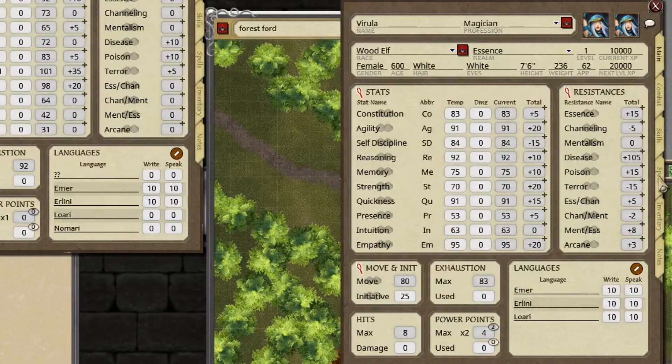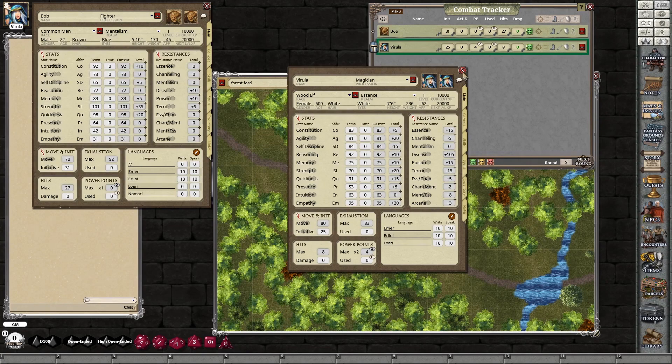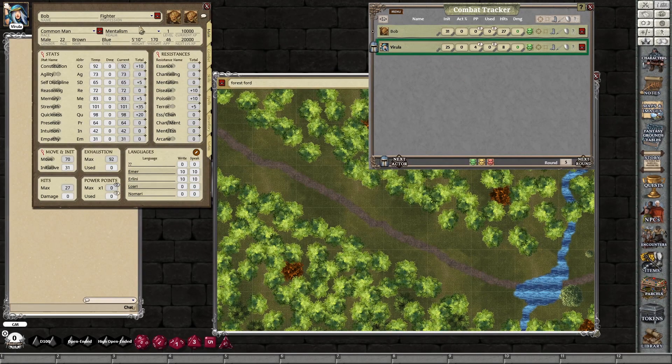I don't know if that's the definition of a glass cannon or not, but one hit from anything really and she's going to go down. I'm going to have Virula played on my laptop simulating a player, and I'll take over Bob. The laptop has a reasonably low resolution screen and I normally play on two screens as the GM client, so that's why you'll see me juggling a lot of windows. Normally visual resolvers and that kind of stuff would be on the right-hand screen, and the left-hand screen is what I try to replicate what a player would see.